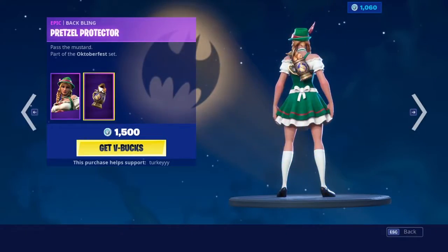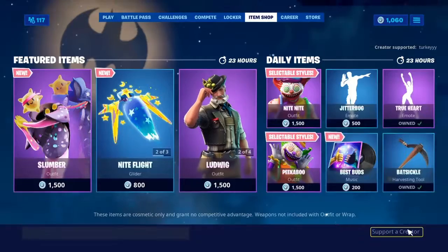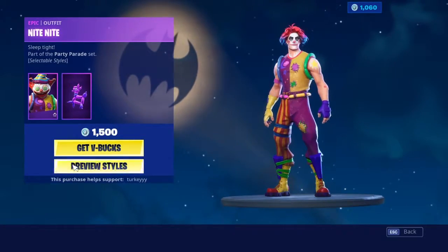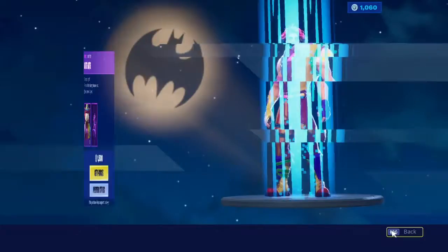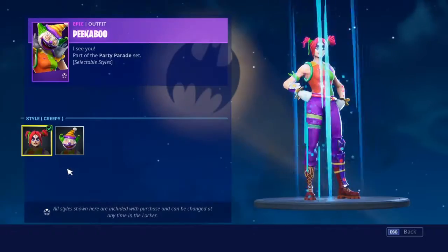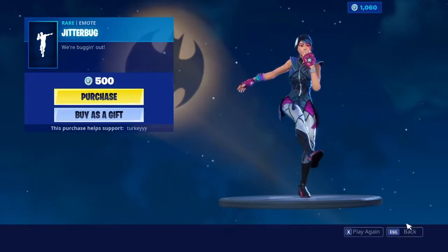We got Heidi with the Pretzel Protector — Heidi is not a bad skin at all, if you guys are thinking about buying her I recommend her. We have Night Night with the Balloon Llama with the additional style of the mask. We have Peekaboo with the Battle Balloon, along with the additional style of the mask — or the creepier style. We got Jitterbug.